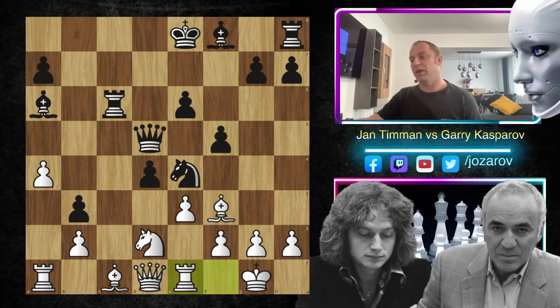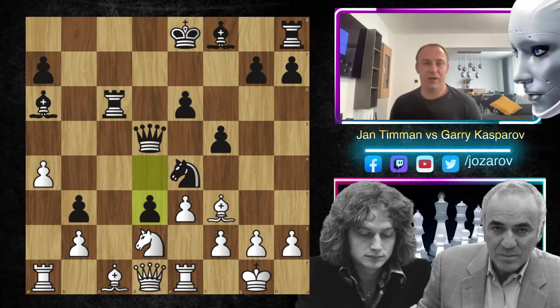Here we have rook to e1 by Kasparov, and now d3 paralyzes really the position. You see how white's position is really awkward - all pieces are not so good, really blocked out. Here a great paralyzing move by the Beast from Baku. d3 is protecting the whole position, the third rank is simply occupied. Although this pawn is weak, this bishop now will get very active. And again, I'm pointing out that the bishop on c1 for white is again a bad piece.